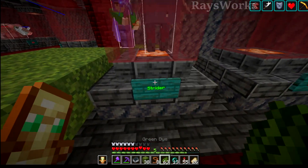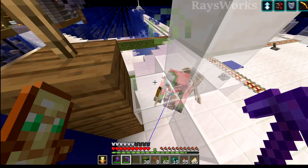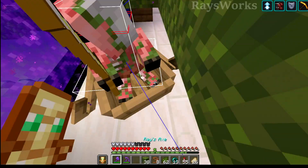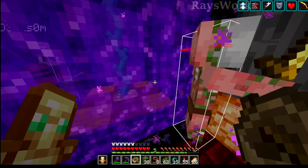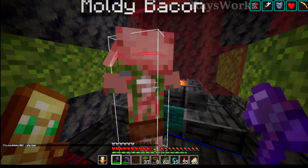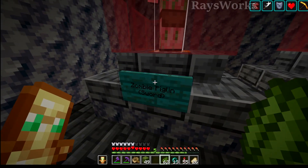Let's go ahead and complete that one by turning it green, and we'll also do this for the zoglin adult. Next up we're gonna move the zombified piglin over into the zoo. Okay, moldy bacon — what a funny name. Let's get this piglin into their display. Up they go. The zombified piglin checked off our list.